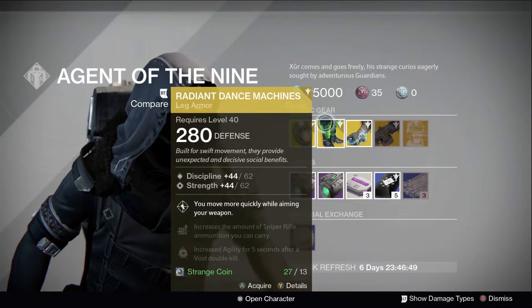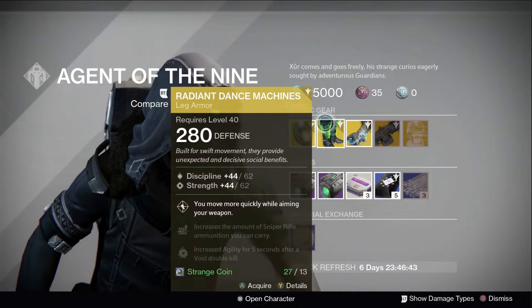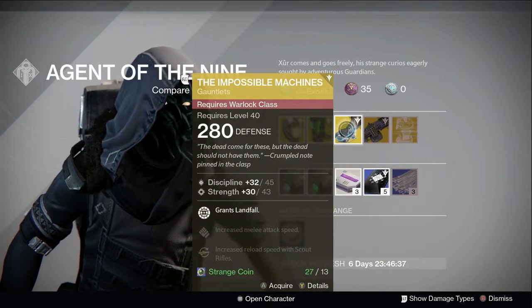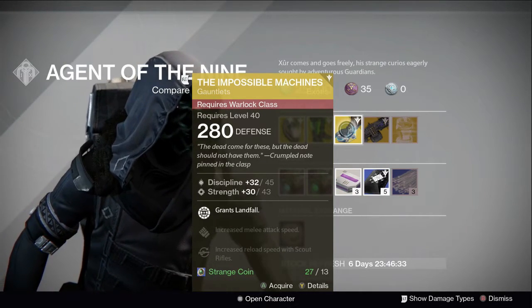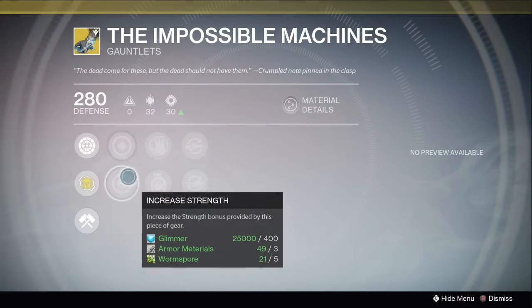Dance Machines — if you want to move around really quickly when you're scoped out, pick that up. And if you are a Stormcaller, these are definite pickups. I love these — these are the Impossible Machines. The roll on these: Scout and Rocket Launcher, not bad. Intellect, Discipline, Discipline, Strength — this is really good to pick up as well.